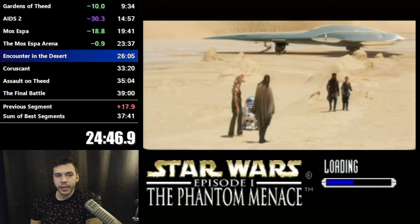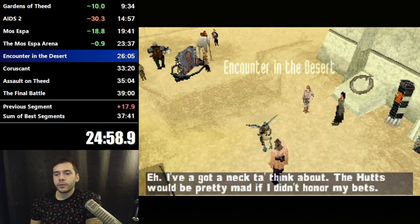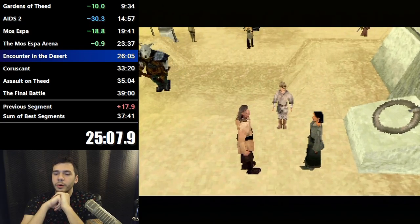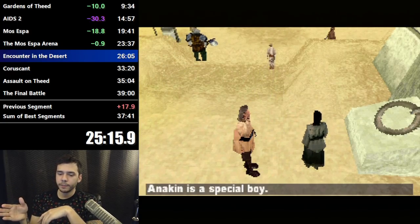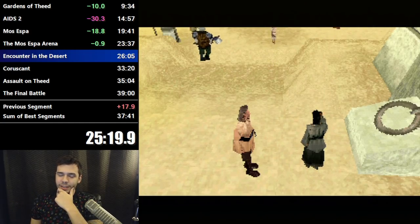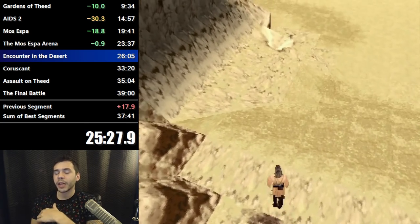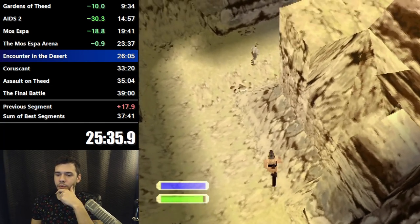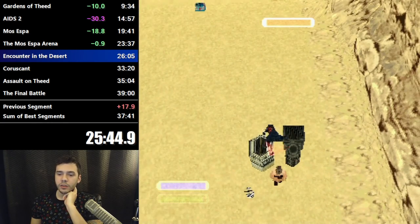This is the last Tatooine mission — this is just dueling with Darth Maul. There are two tricks in this level essentially. There is a cutscene skip where you can skip the scene where Darth Maul knocks down some rocks in front of Qui-Gon — you can skip that entirely and just never have the rocks fall, saving about 10 seconds. There is also a skip where Qui-Gon runs to the ship during the ending cutscene sometimes he takes like 10 extra seconds. The cutscene skip is when you walk through this arch — a cutscene would play where Darth Maul knocks some rocks down, but if you run along the wall it skips that cutscene.